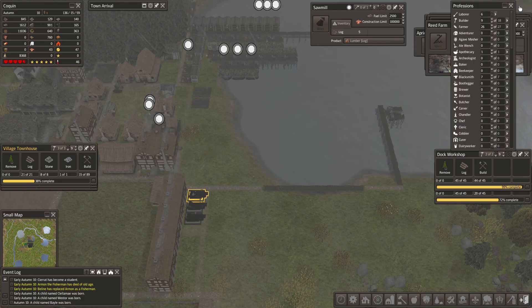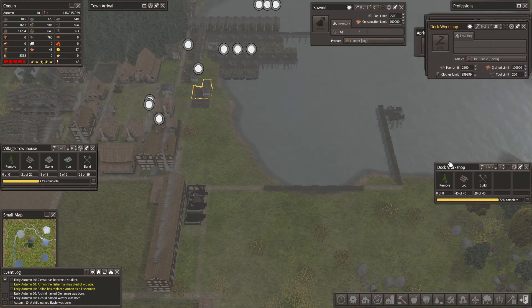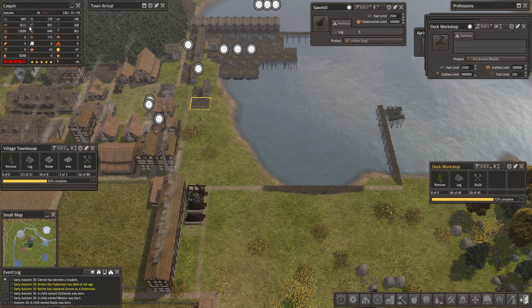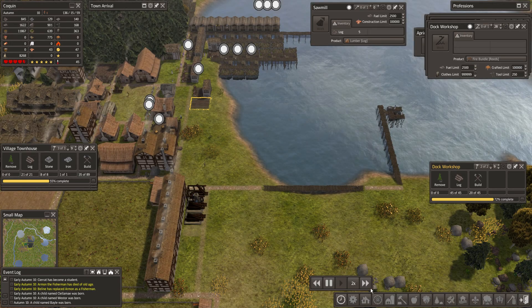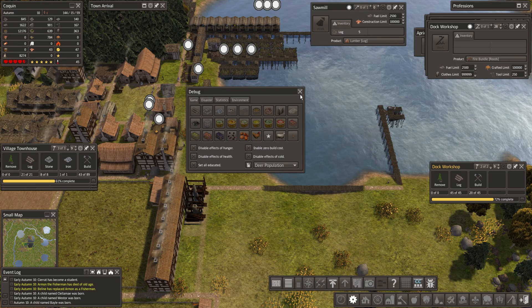I'm tempted to bring more people in, and there's a dock workshop. I'm definitely tempted to bring more people in. We have the tools, we have the food, we have the clothing. Let's do it. Let's bring some more people in.